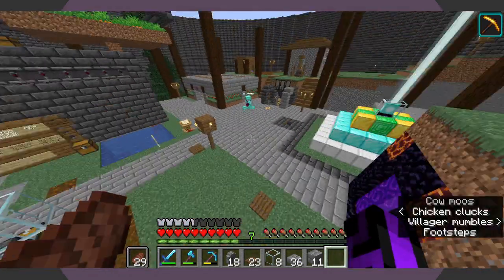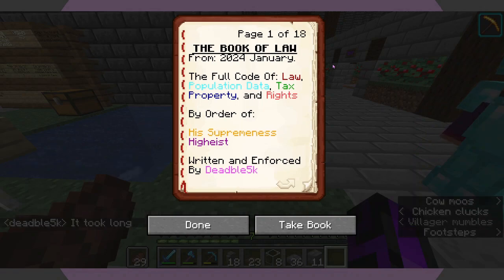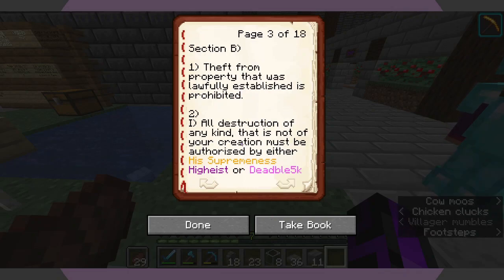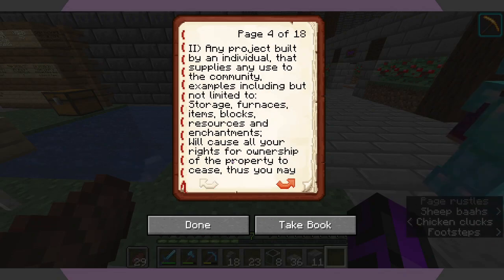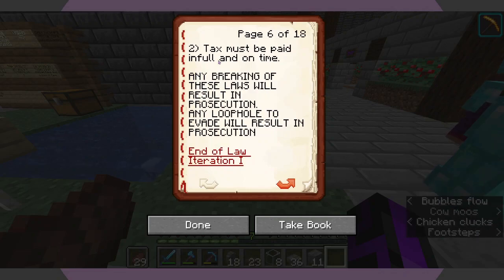Before I finish that, someone had a brief intermission where they wanted me to go ahead and read a book — the Book of Law from 2024. The full code of law: population data, tax property, and rights by order of his Supreme, invented and enforced by Deadpool. So apparently we are turning this server into a town. You can make residency outside the walls. Theft from property that was lawfully established is prohibited. Any project built by an individual that is of use to the community will cause all other rights for ownership of the property to cease — thus you may not destroy the future. Tax must be paid in full and on time. Any breaking of these laws will result in prosecution. Any loophole to evade will result in prosecution. Oh, this is going to be great — oh no.